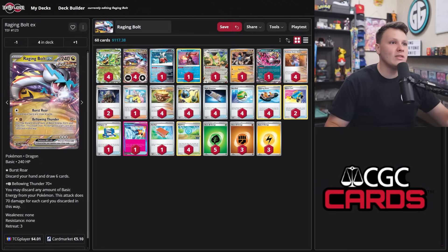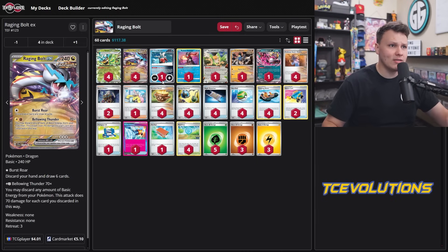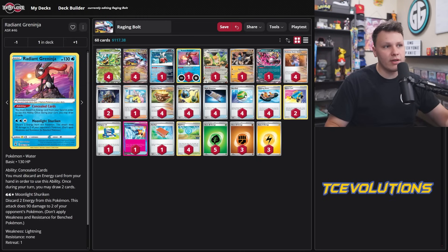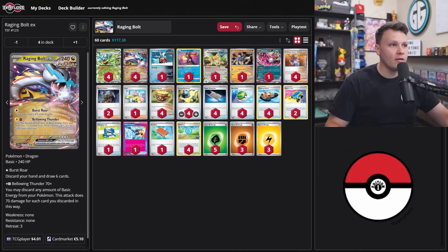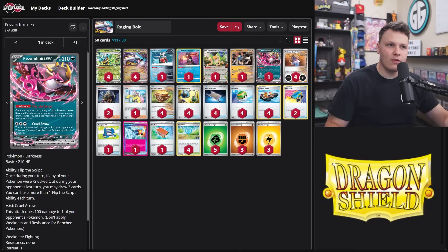I would much rather have a second Raging Bolt on my bench than Fezandipity — if I can bench a Raging Bolt and Sada to get energy pre-setup, that's fewer cards I need to find next turn. Sure, Fezandipity draws three cards which could get me what I need to attack, but if the attack is already set up, that makes more sense. So Fezandipity is a little awkward in Raging Bolt — bench space just doesn't always work out. At the very end of the game you could bench it for plus-three draw, but we can't really utilize its full power.